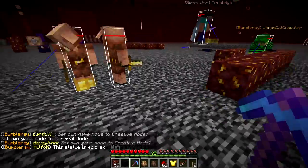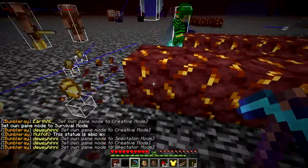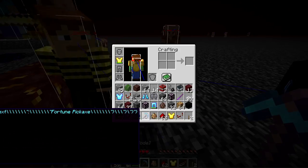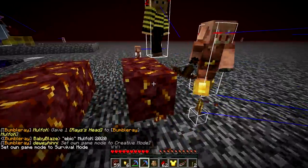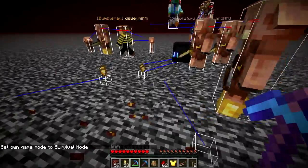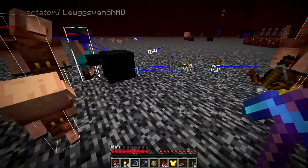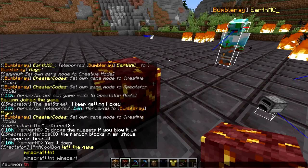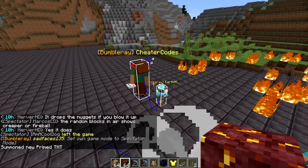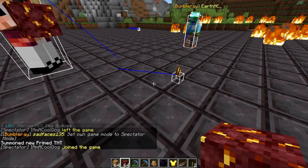Will piglins get mad if we mine gold near them? No, they don't seem to get mad — they don't care whether you use Fortune or Silk Touch. It's only gold blocks that they don't like you to mine. They also don't like it when you look inside their chests. Using TNT near the new nether gold drops nuggets, so you don't get a free Silk Touch effect from explosions.